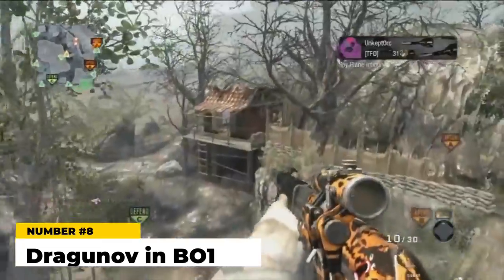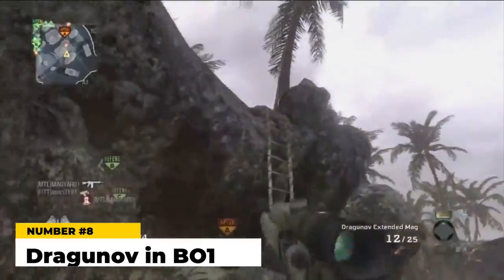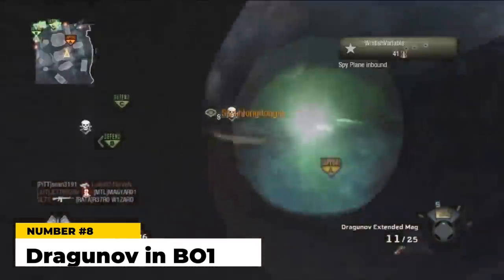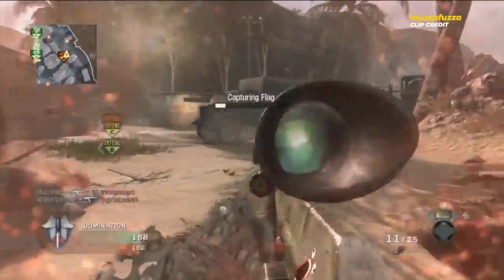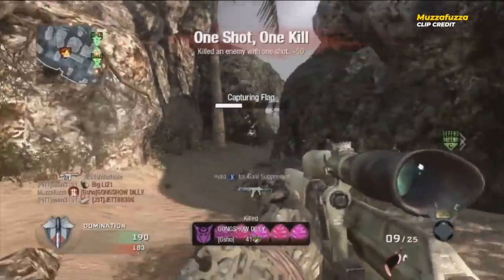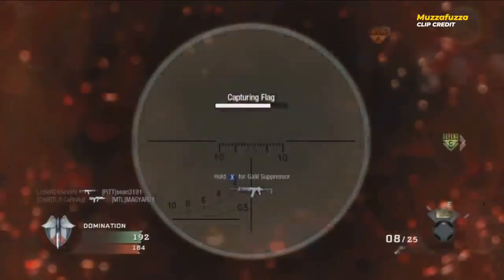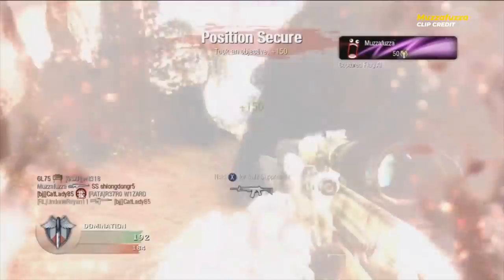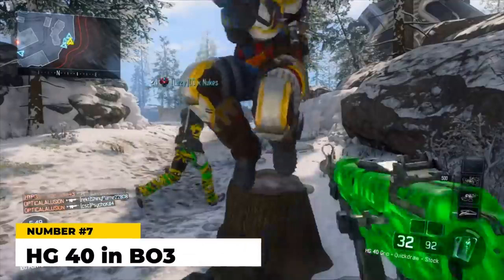Number eight — the Dragunov in Black Ops 1. It's basically a meme now for always being a bottom-tier sniper, but if you want to find the worst version, look no further than the original Black Ops. The CoD 4 Dragunov was bad but workable; the BO1 Dragunov is bad, clunky, and not strong. It sways and kicks, and the handling isn't worth the low damage it puts out. Sniping as a whole was nerfed hard in BO1, but the Dragunov was probably hit the hardest because its stats just couldn't compensate for the changes in game mechanics.